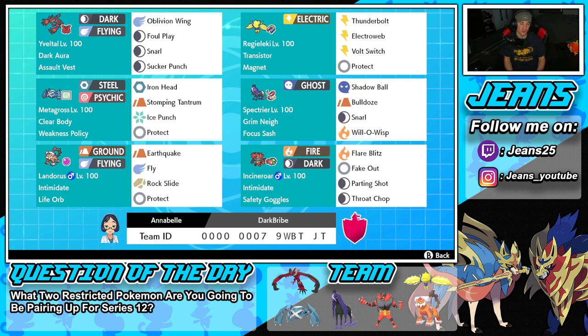Top left corner we have Yveltal, the one and only. Haven't used this restricted mon in a good bit, so I'm very happy to use it again. We've got Dark Aura as its ability, Assault Vest for its item, and then the moveset of Oblivion Wing, Foul Play, Snarl for special attack drops, and Sucker Punch for STAB and first-turn priority.